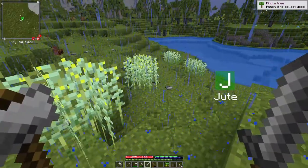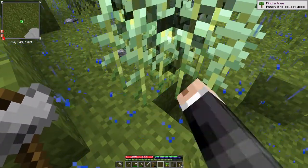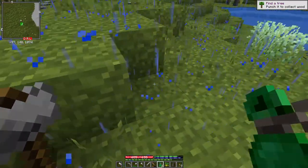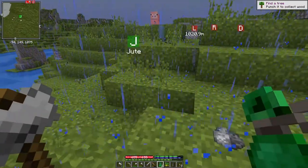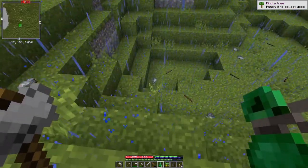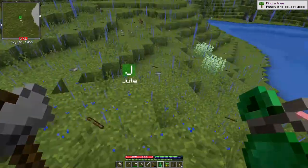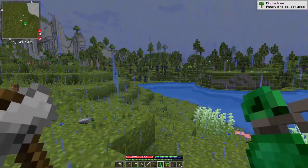You can tell by the yellow tips on it. Other bits down here aren't ready yet, but at least some of it is. Let's harvest this stuff. There it is — there's our jute. We got three jute and two seeds. Let's look around a bit and see if there are any other jute plants around here. We can come back and check on these again in a little while, but first let's head back to the house.